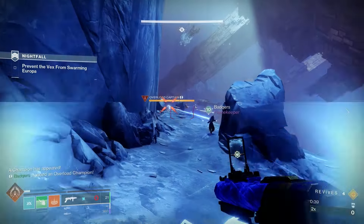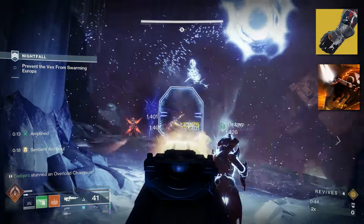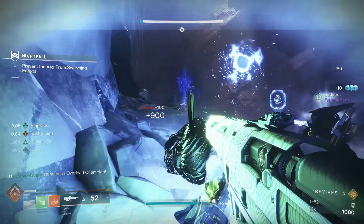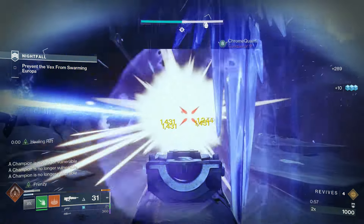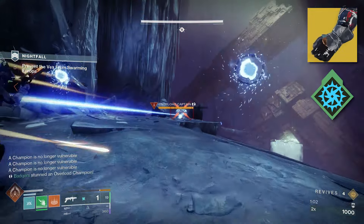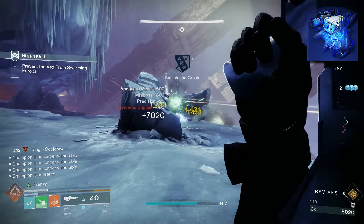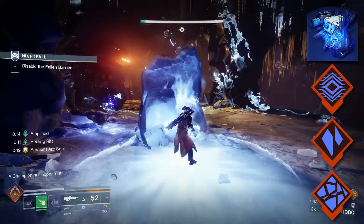Warlocks have one of the goofiest and funniest combos in Prismatic. You can use Getaway Artist to spawn an Arc Buddy, Hellion to spawn a Solar Buddy, No Time to Explain to spawn a Kinetic Buddy, and Bleak Watcher to spawn a Stasis Buddy. While that full four-buddy setup isn't practical, a version of this is. With Getaway Artist, you consume your grenade to spawn an Arc Buddy and go Amplified — giving you extra damage and damage resistance. When you pair that with Bleak Watcher, you also pop out a Stasis Turret, which gives you a way to spread Slow, Freezing, and Shatter to take advantage of your Darkness debuffs.